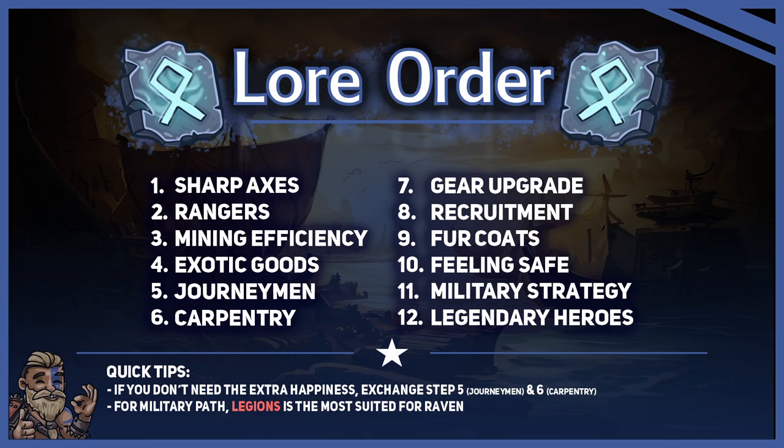As you now know about the build order, upgrade order and forging order, let us talk about the lore order. Your core will be sharp axes and rangers. Rangers will unlock your scouts to scout in super speed without the risk of them getting hurt. Faster scouting means faster lore, and faster lore means faster scaling. The next lore will be mining efficiency, to mine the stone faster, and exotic goods to unlock the lighthouse and to boost coin production of your harbours. As you should have scouted a lot so far, picking journeymen will make your clan extremely happy, even without any alcohol. Next we go carpentry, as we can upgrade our buildings at a reduced price, saving us the precious stone from stone mines. Afterwards, we go gear upgrade to buff our military and recruitment to have a better recovery in case one of our attacks fails.